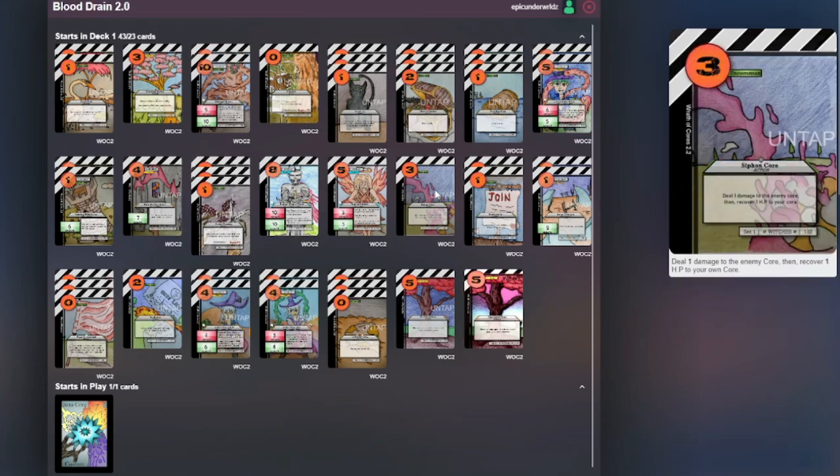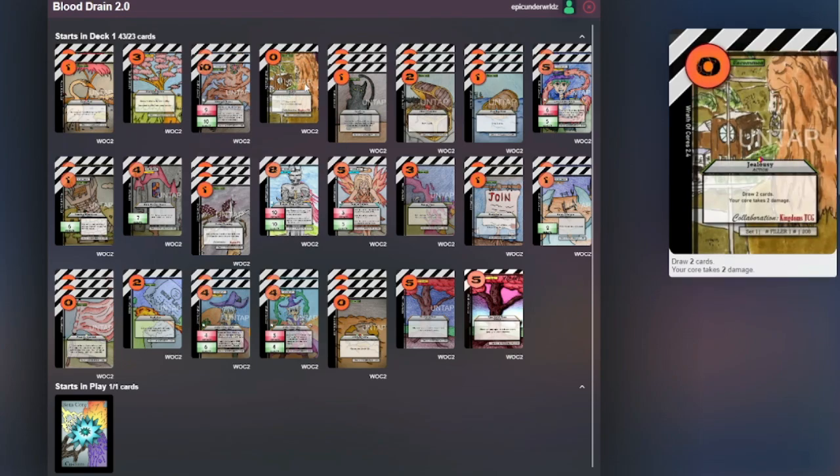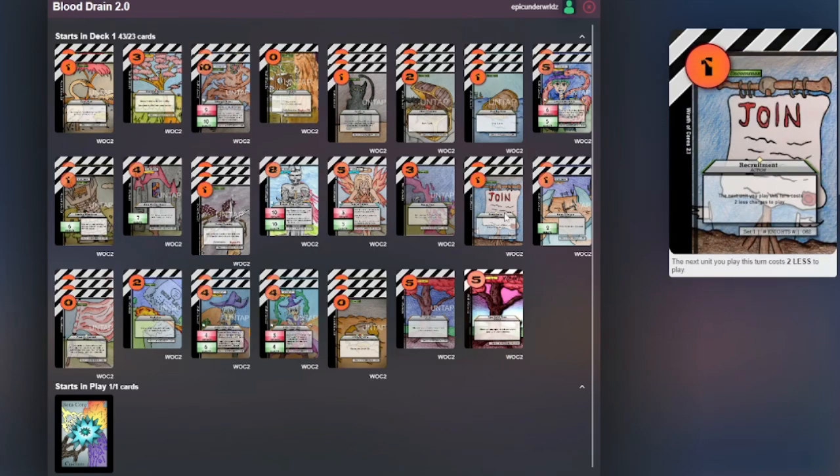Then Siphon Core — we only have one copy — but it deals one damage to the enemy core and recovers one HP to your core. You can kind of tie this in with Jealousy to recover those two damage that you took. Then two Recruitments just to reduce costs.